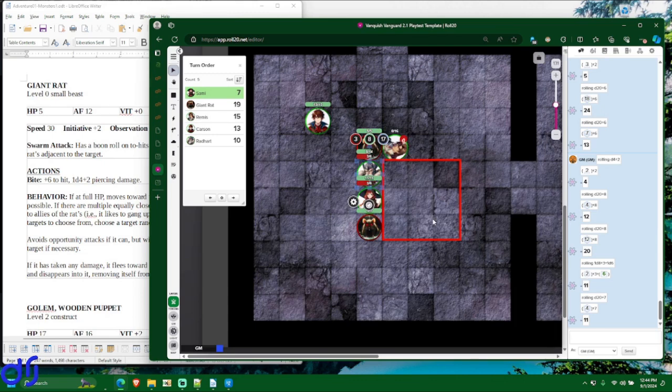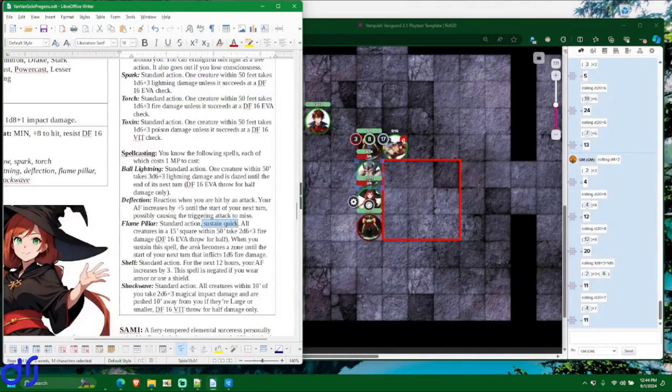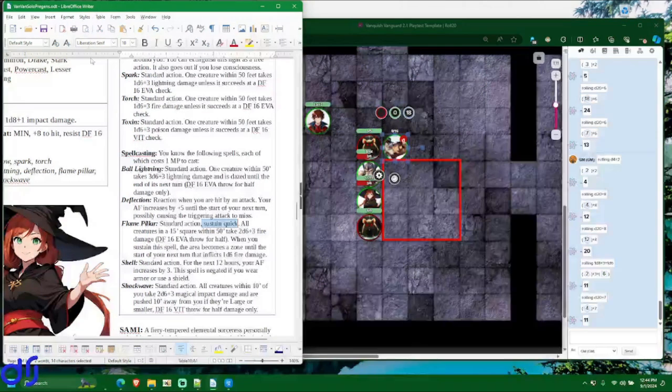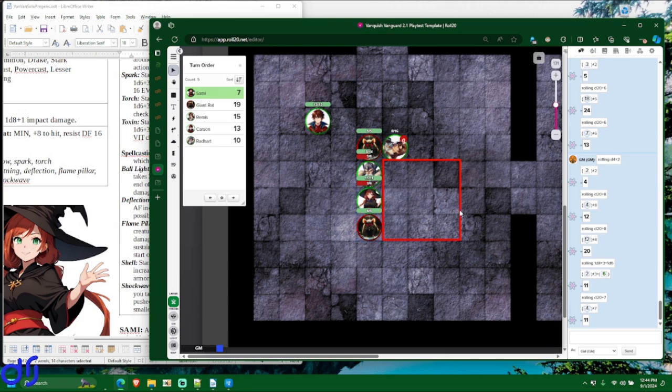Sammy will not sustain the Flame Pillar. Looking at her options — she could Shock Wave but that affects all creatures within 10 feet including allies, and she definitely doesn't want to hit Remis since he'd automatically fail a death throw from taking damage while unconscious. So she'll try Ball Lightning on the rat near her, using another mana point — she has two left. Ball Lightning hits a single target but does good damage. The rat has to make an evasion throw for half damage. She rolls 16 — even with half damage, the rat couldn't survive. She kills it with Ball Lightning.